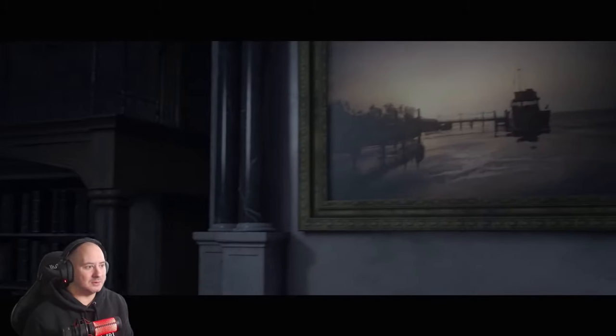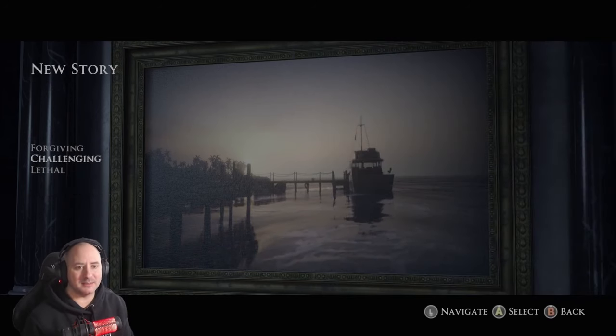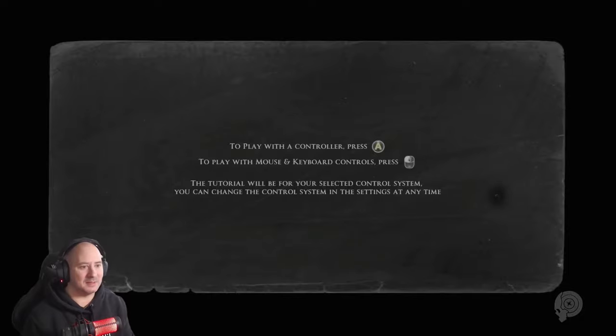Like in The Last of Us, I'm going to try and stay quite quiet during cutscenes so anyone who hasn't seen it doesn't miss parts of the story. I'll be looking around quite a bit. Challenging or forgiving? Let's just do challenging and leave everything normal. Play with the controller, press A.